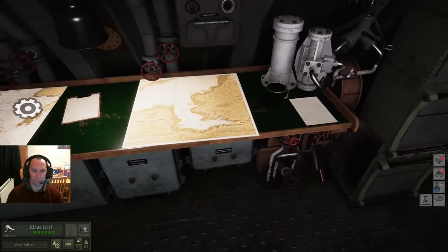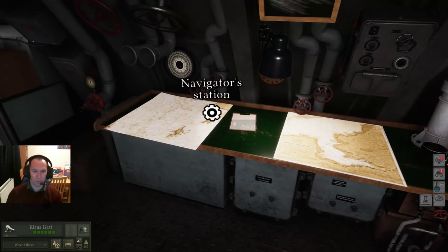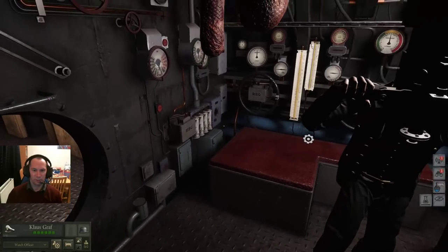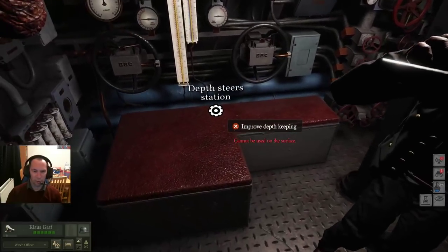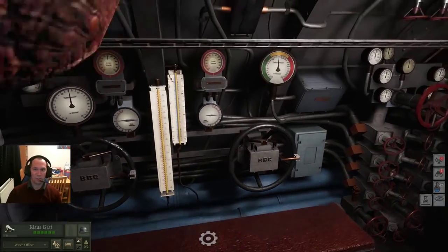Coming through into the main operation of the u-boat — the navigation station tends to be operated by the second in command and stops the boat getting lost at sea. The observation periscope speaks for itself; you can man it and have a look around. There's also the depth steering station which controls depth of the keel.